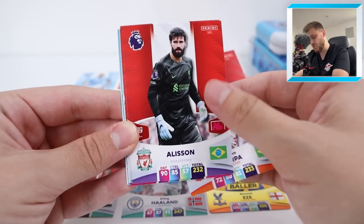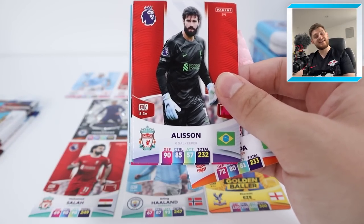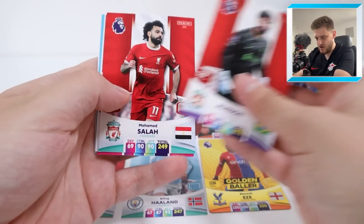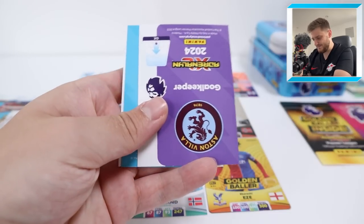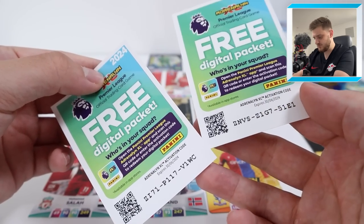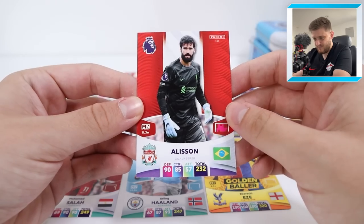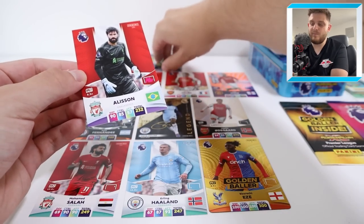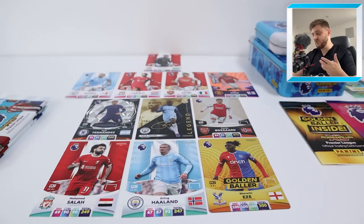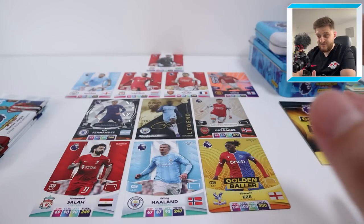We've got Scarpa and Alisson! Alisson or Ederson? That is the million dollar question. We've got Salah in this pack as well - blimey. Also the Everton badge and Martinez top keeper, plus two code cards. If I'm being perfectly honest, I do think Alisson is the best keeper in the Premier League. He's not shiny, but I'm going to do it anyway. Alisson, you're going in instead of top keeper Ederson - purely because I personally think you are the best keeper in the Premier League. It's a very good team now.